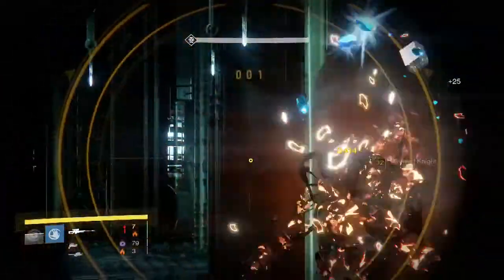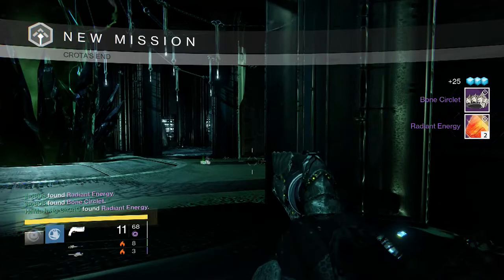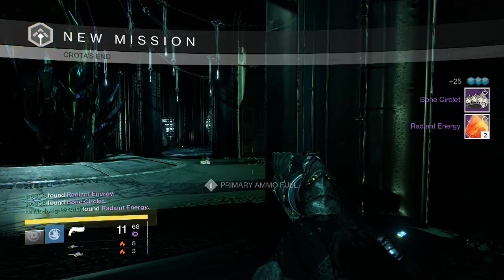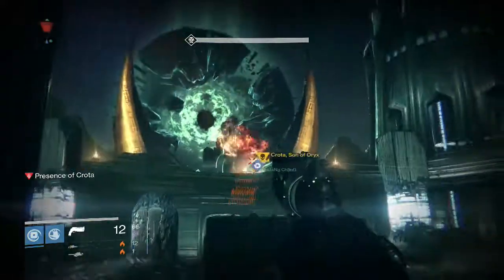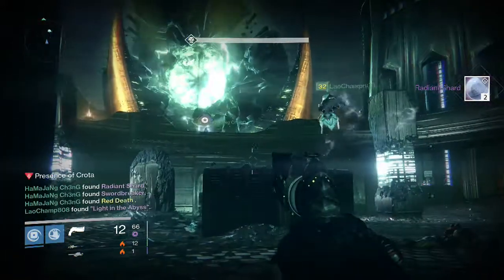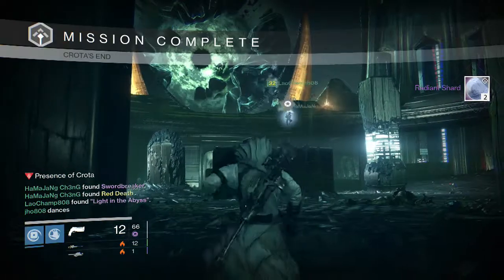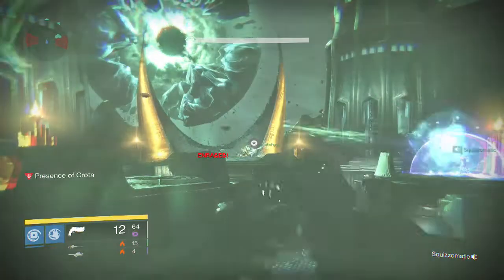Finally, this is my Warlock for the Deathsinger part. I was able to get the Class Item and two Radiant Energy. I also played Normal Mode again on my Warlock and for that we were able to get two Radiant Shards, and my friend got a Red Death — pretty cool for him, even though Xur just sold it the week before.